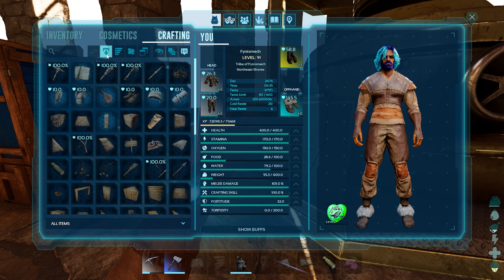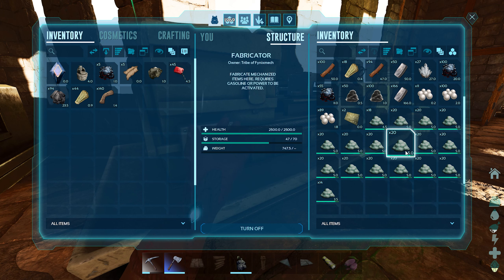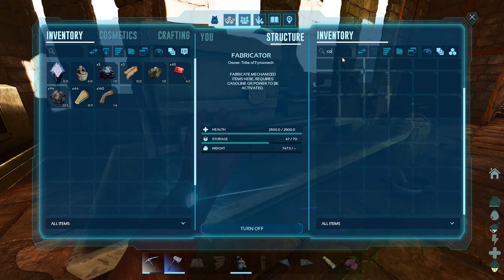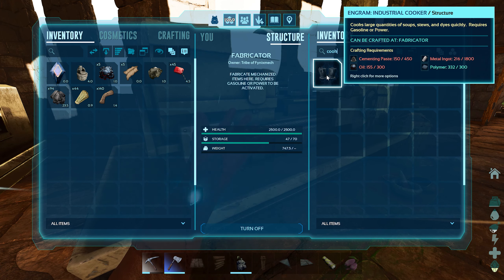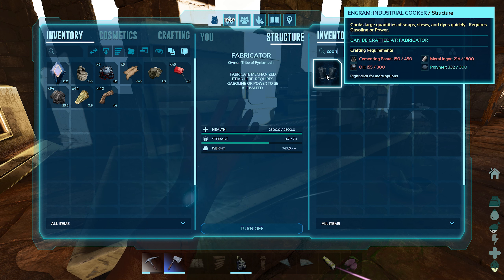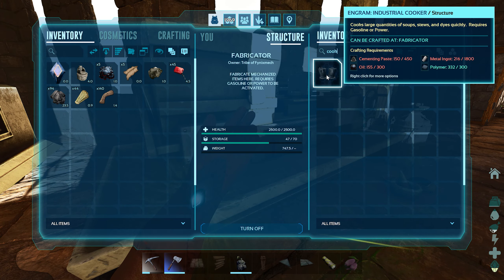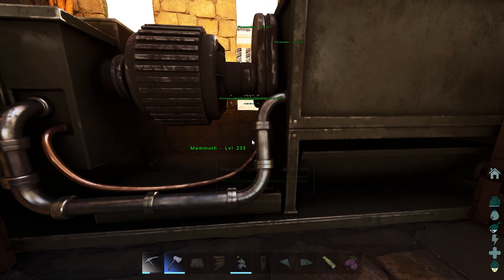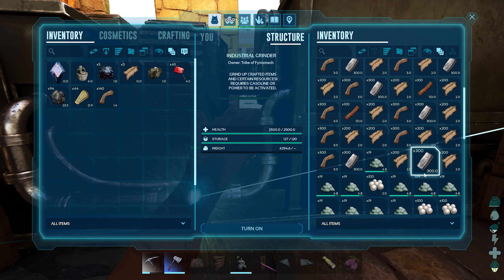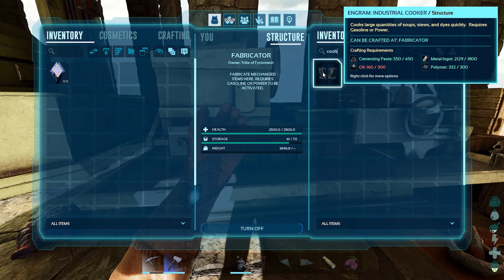What else do we need? The industrial cooker — the one item I really wanted because I need to start making kibble. Cementing paste, 450, metal ingots 1800 — I probably don't have that metal now — and I definitely don't have the oil. So I'm going to have to go out and harvest those. I probably don't have to make very many trips. I do have enough polymer as long as I don't use it all up. I might just grind up a couple other things. I do have enough metal actually, but I have no more oil — I used it all up on the forge.